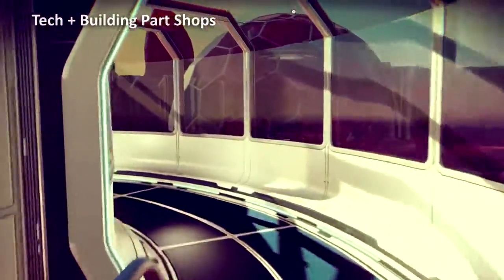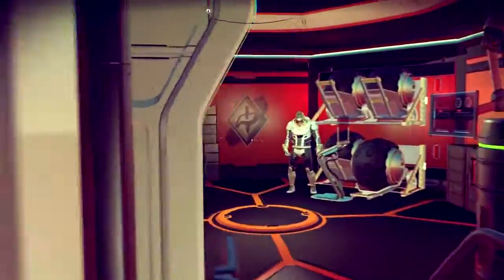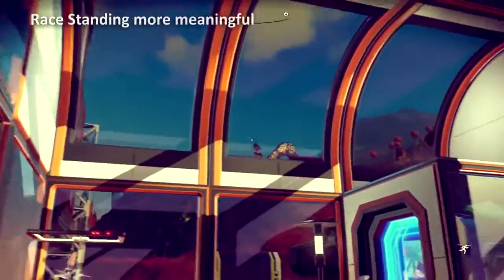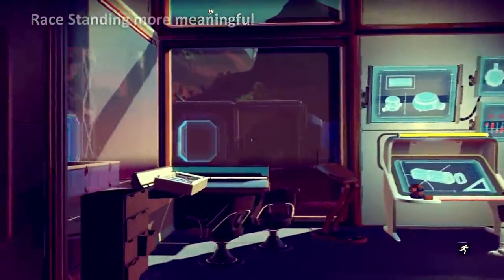Traders at space stations and bases offer access to dozens of new construction modules and technology blueprints to travelers of high standing.